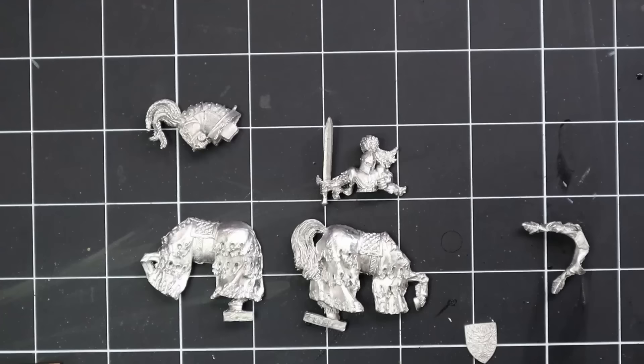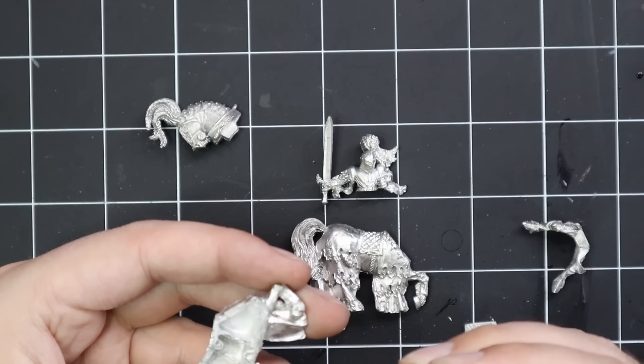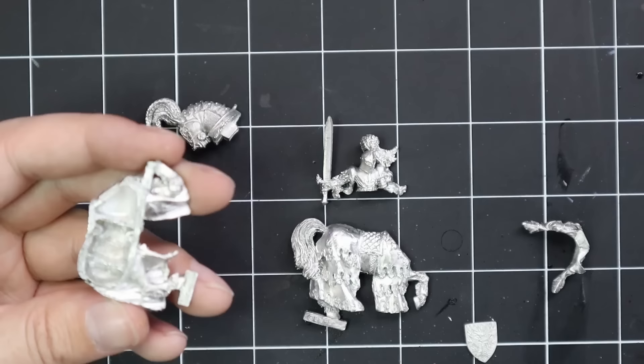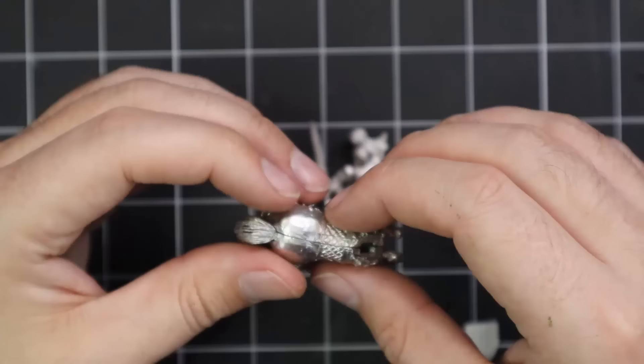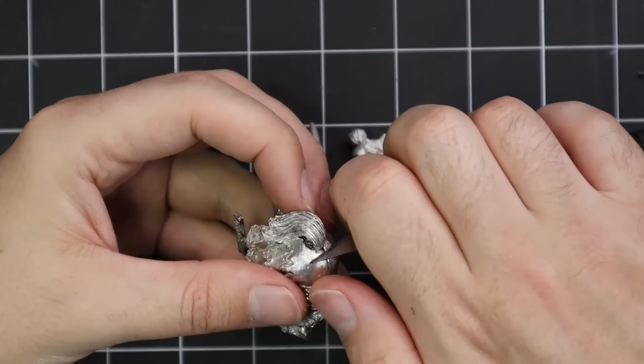After getting all the parts cleaned up, it's time to reassemble. I'm using thick gel super glue, which is my go-to for assembling metal and resin miniatures — it gives a very fantastic hold fairly quickly. I lined up the horse as best as possible, but with some mold slipping it wasn't perfect, so I used a knife and some files to clean it up and make sure both halves were lined up.